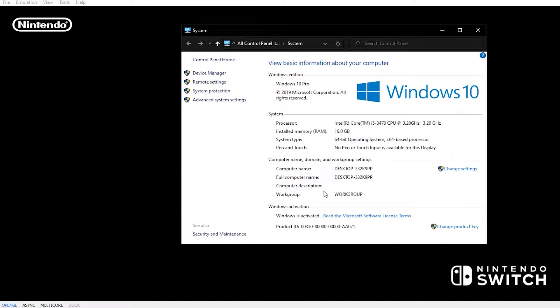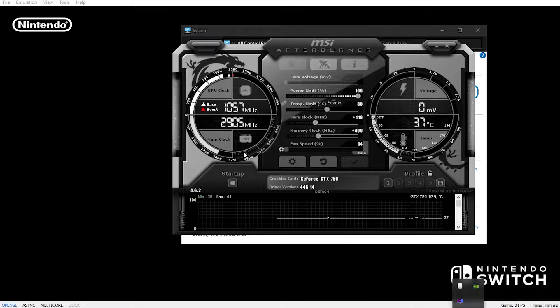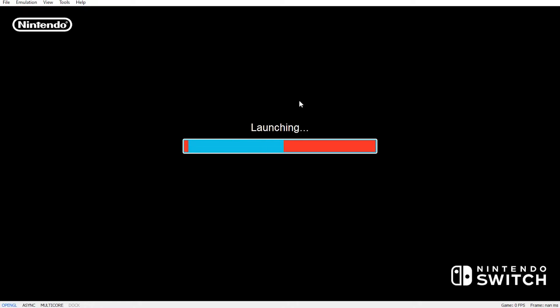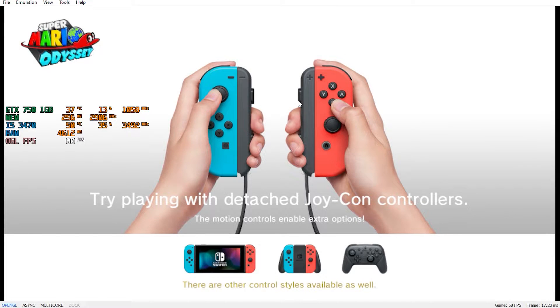So this system is the i5-3470, with of course the GTX 750, which in this case will make the game crash because of VRAM. I think Yuzu needs more than 1GB, because I tested it on the 1650 Super and it does not crash.